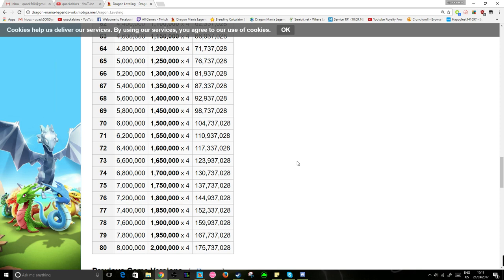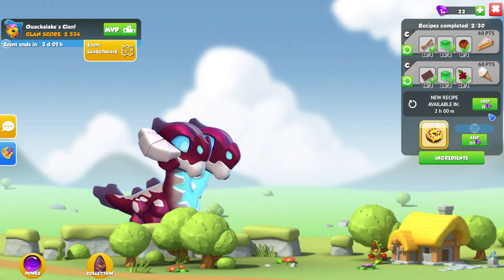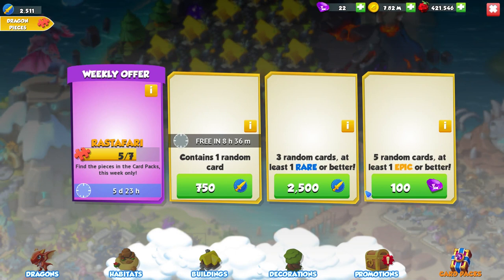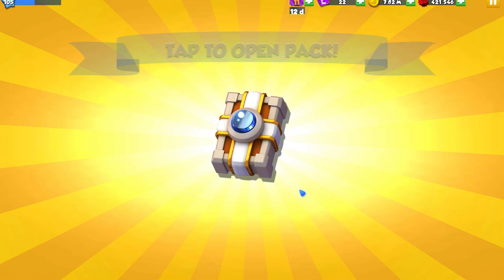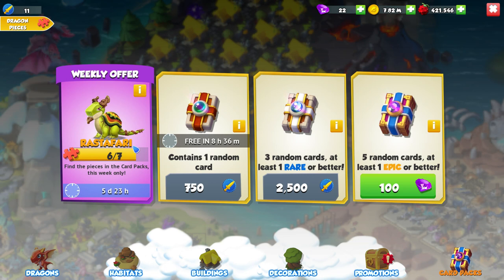Apart from that, we've been continuing on with our Great Dragon Race as usual. We can make a little donut here, so we might as well go ahead and do that. I think we'll just about have enough climb points to open one of these packs. We've got 5 out of 7 pieces for the Rastafari, so we're hoping this pack is going to be nice. And we got one more piece towards the Rastafari — not bad. So we've got about 6 days left and 6 out of 7 pieces.